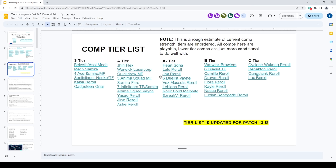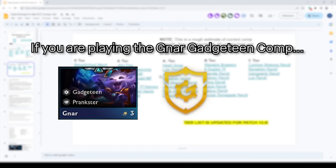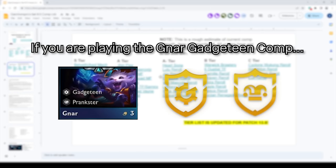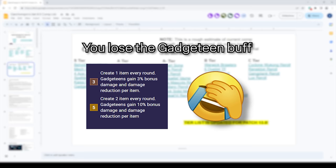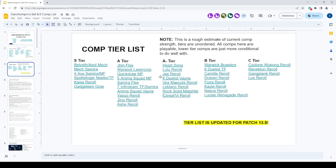One thing I forgot to mention: Gadgeteen is currently bugged so that if Prankster activates, you actually lose the Gadgeteen buff. So make sure no matter what, you do not play Prankster when playing Gnar Gadgeteen. It sounds good to play Prankster with Gnar for free sustainability, but do not run it — he's going to lose the Gadgeteen buff and just get one-shot.